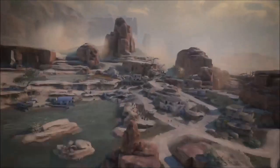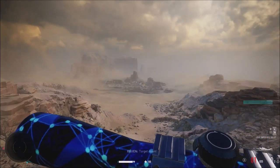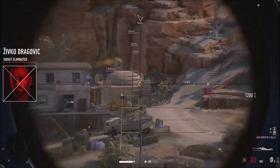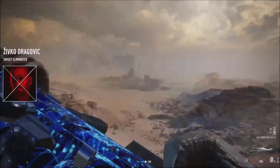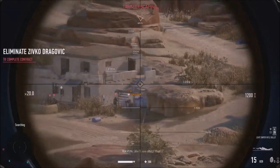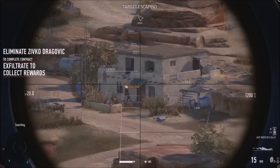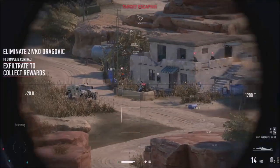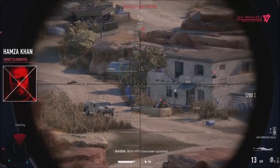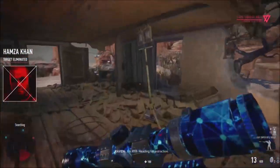This is not gonna be an easy shot with two other guys watching. Got him - he's dead! First target is down. Now I want to take down the second target - Dragovich. He keeps moving, making it hard to reload and aim. Oh shit, I am the worst shot. Got him in the ass - he's dead! Both targets down. Get out of here now - RTB heading for extraction.